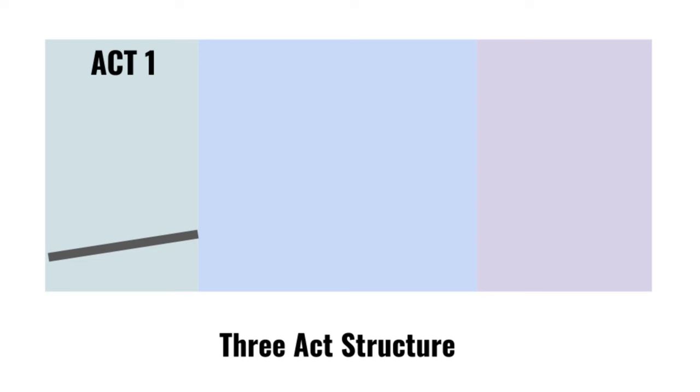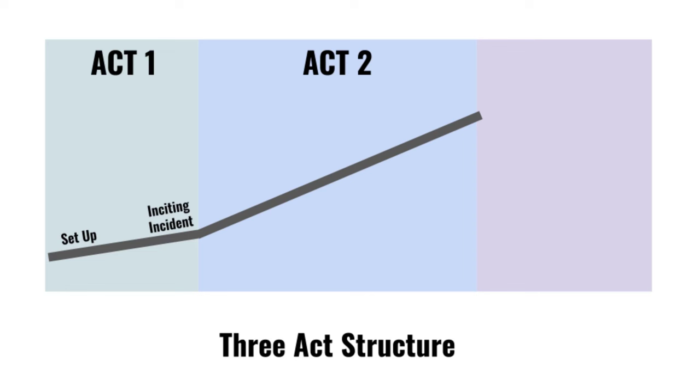The three-act structure is a storytelling trope that breaks the story into digestible chunks across a timeline. First, act one introduces a status quo, where any necessary realities of the story are established, and sets up the story's central tension. Once that central tension is established, an inciting incident kicks the story into act two. In act two, the characters work to solve the issue at hand and run into a surprising problem, plot twist, or setback. This plot twist recontextualizes the story's central issue and sets up a more fulfilling climax to kick off act three.